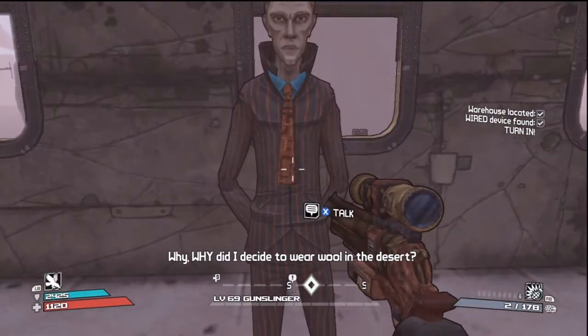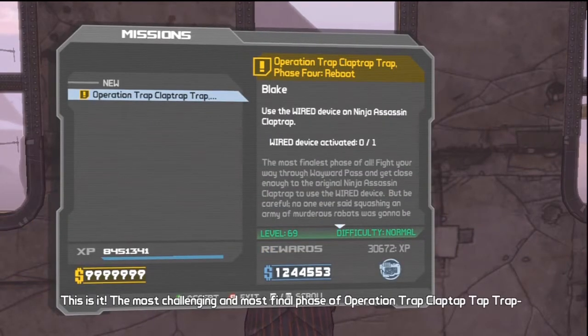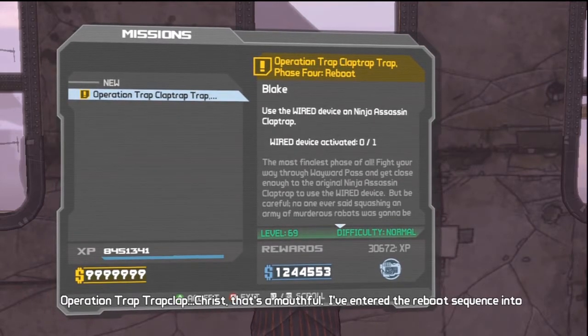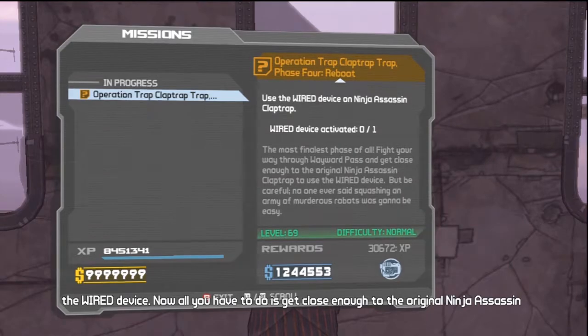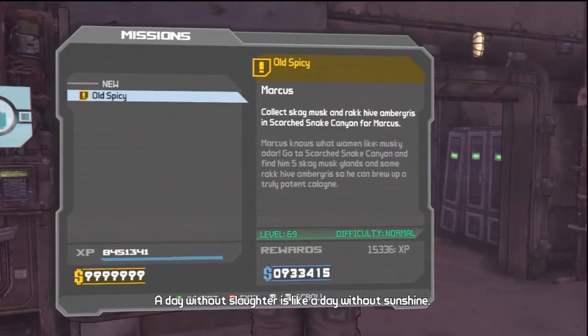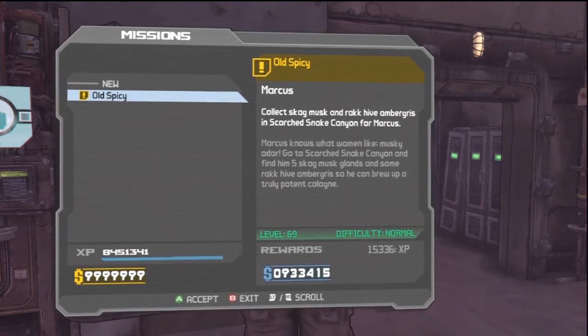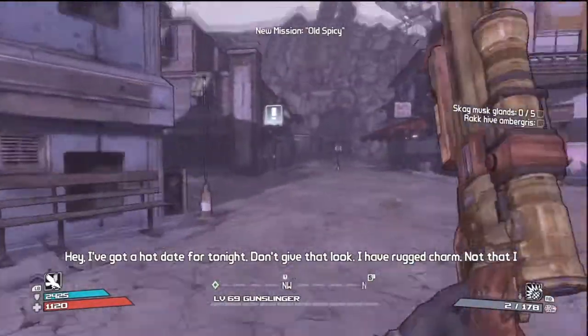Blake says: 'Why did I decide to wear wool in the desert? Alright, you got the WIRED device, and all it cost you was a little sweat and a whole lot of bullets. Now it's time for a robotic regime change.' So Operation Trap Clap Trap Trap Phase 4: Reboot — fight your way through the Wayward Pass and get close enough to the original ninja assassin Claptrap to use the WIRED device. Also, the next Marcus quest has finally opened up — Old Spicy, a pun on the Old Spice thing. Marcus knows what women like — musky odor. Go to Scorch Snake Canyon and find five Skagmus glands and some Rackhive Embergus so he can brew a truly potent cologne.